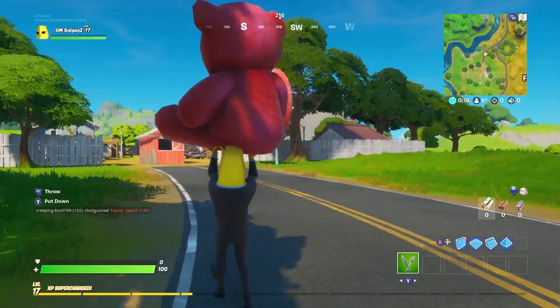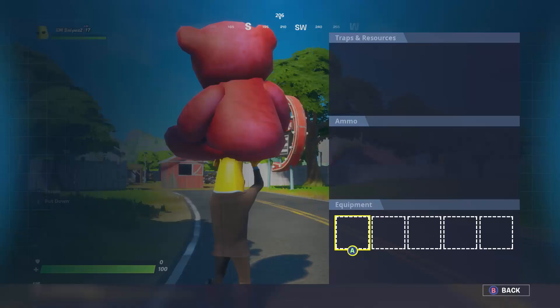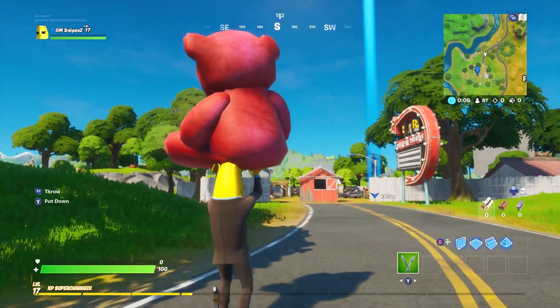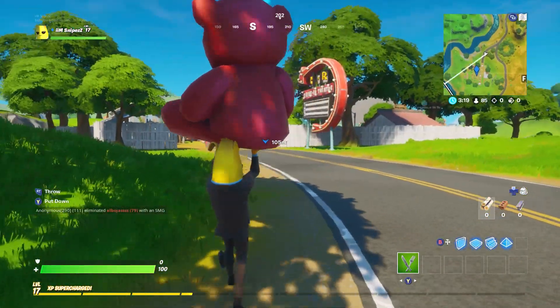I'll show you that this is 100 meters. All you need to do is put a marker down, and it will show you how far you are away from it. There you go — 102 meters. Hope you guys enjoyed! I'll see you in another Fortnite Battle Royale challenge video. Peace out guys.